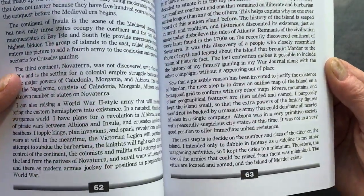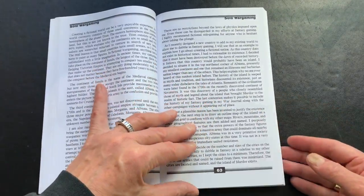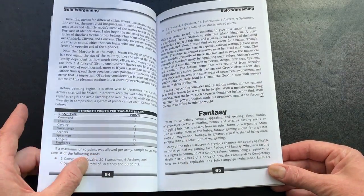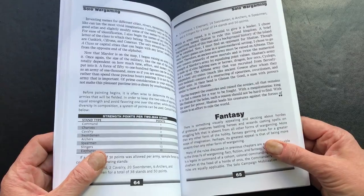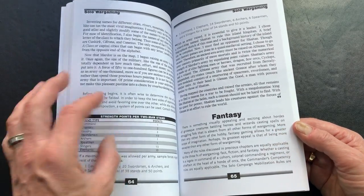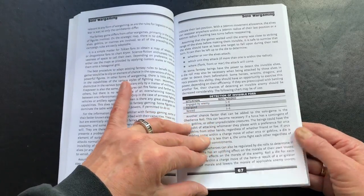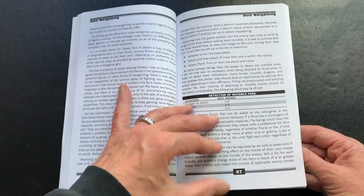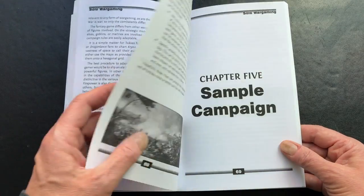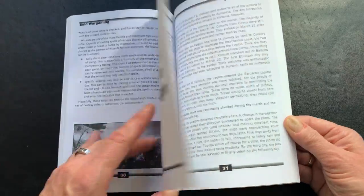We have the section on fantasy here, with some discussions of what this might mean in terms of terrains and maps, and the actual strength values of fantasy creatures — some creatures who may not be seen. There's a short detection chart, if you're dealing with something like an elf or a sprite or something that may reveal itself to you. Again, not very long, but particularly useful.